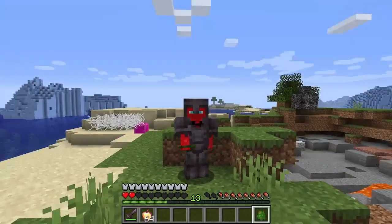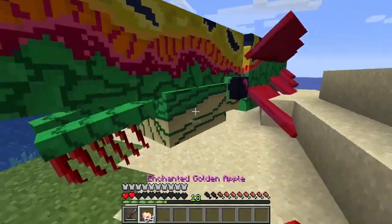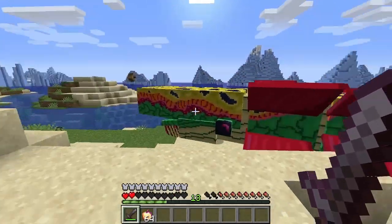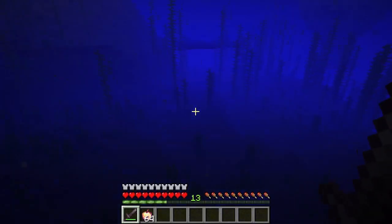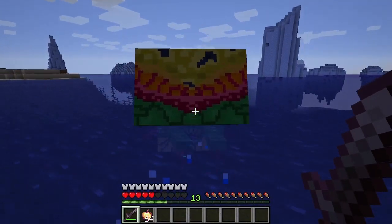And for our final mob of the day, guys, we have the ijiroka. Let's see what an ijiroka is. Oh my sweet — it's a whale. It's a whale and a kraken and so much more. Under the sea, let's see what we got. This is terrifying. I would not want to see this in the ocean. That is a nightmare come to life.